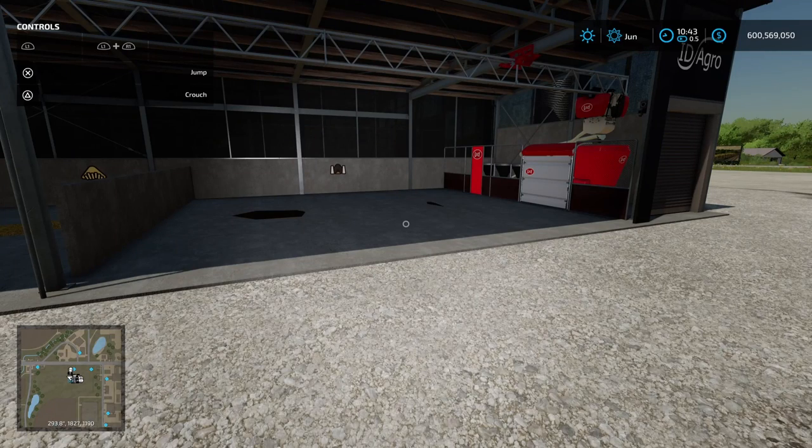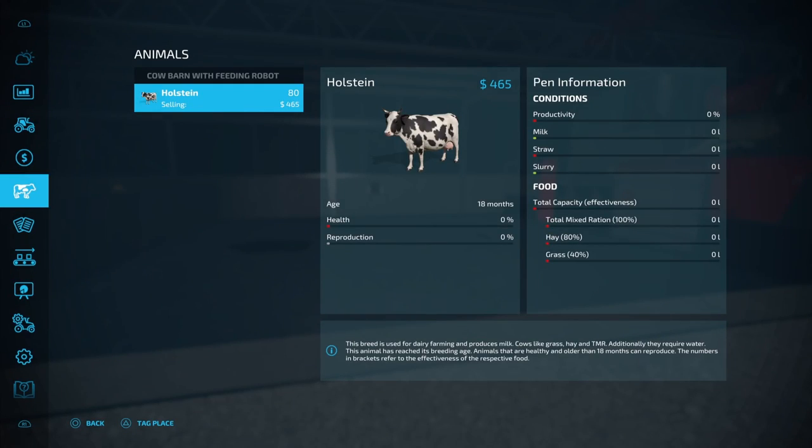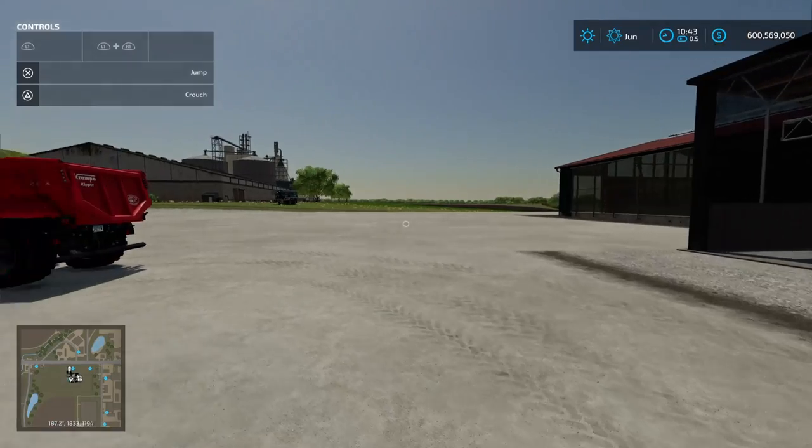I've put in 80 Holsteins - they're the dairy cows. If you're going to use the feeding robot you'd probably want to focus on milk production. If you go for beef cattle you can probably just use a regular barn and feed them hay, because they don't produce milk so you won't have to worry about the intricacies of the TMR side of things.